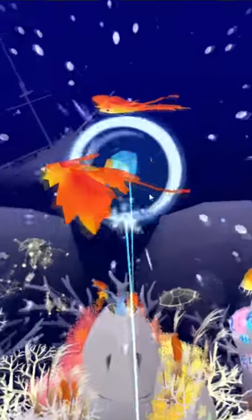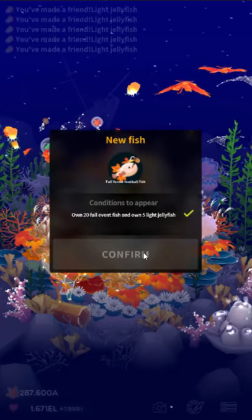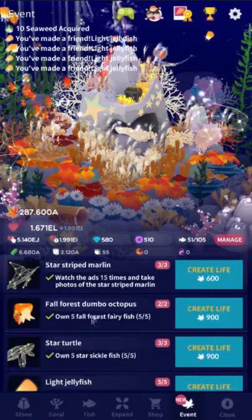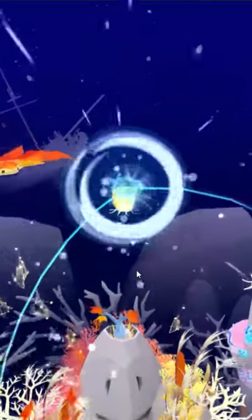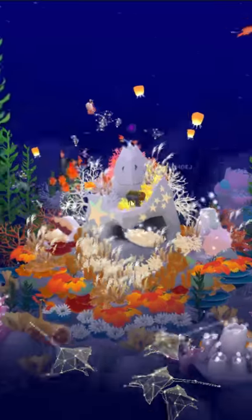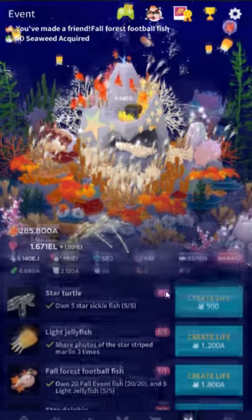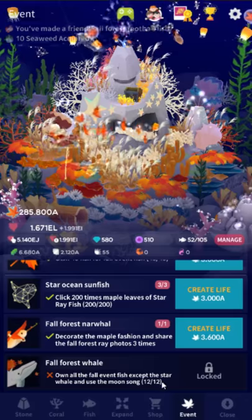If you just give me a second here we'll have all of the fish — we just need to do that and we'll get the fall forest football fish, which is kind of cute. I've been getting kind of tired of the Dumbo octopus and the football fish reappearing in every event, but the ones for this event are pretty neat. I like the little mushroom on the Dumbo octopus and the little acorn. I was expecting there to be leaf fish and expected to hate them, and the fish that are literally lumps of leaves are kind of boring, but other than that things are pretty cool.